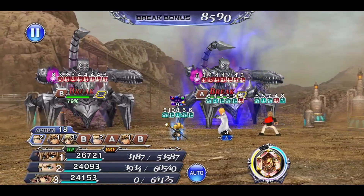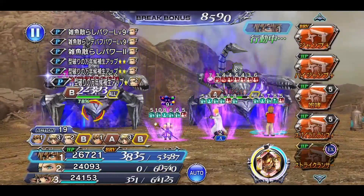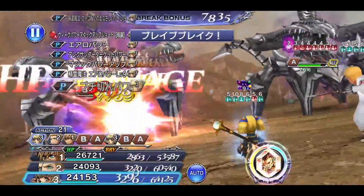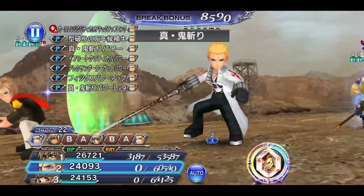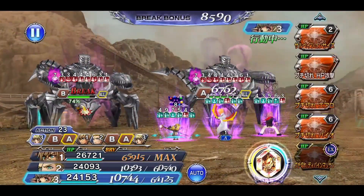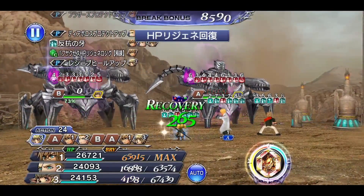Seven debuffs on one and eight on the other. Oh well. Toto can break that. Cypher will delay them both again — that's two rounds of crits. Alright, making good progress. High turn right now. We get the upgraded version of Nine's thing — his name is Nine. With the upgraded buff it's good.